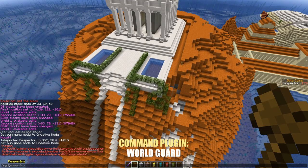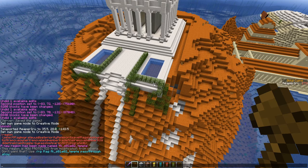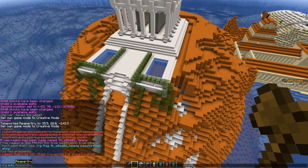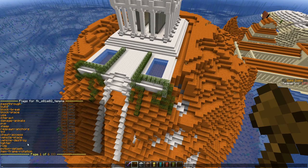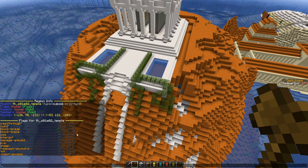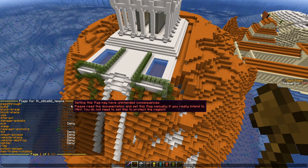As you type region, you see region has several flags. What we want is region define. Give it a world name and call it temple. A new region has been made called temple. Looking at the region info it has no flags, but WorldGuard lets you select them from a GUI. We set: no PvP, no fire, no vehicle placement or destruction, no TNT. Now the region is already protected.